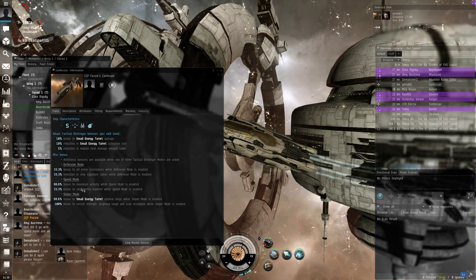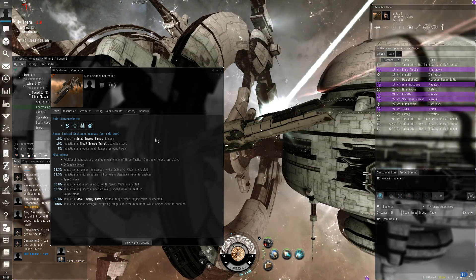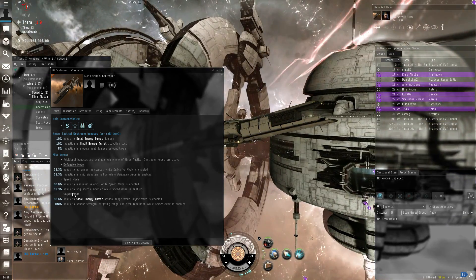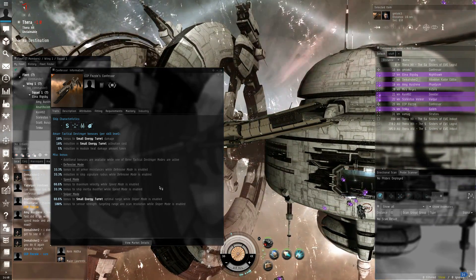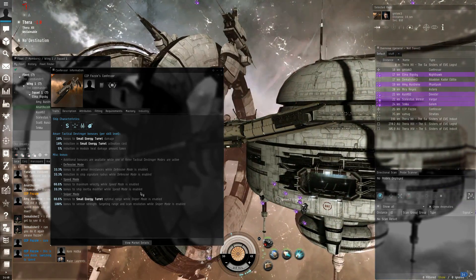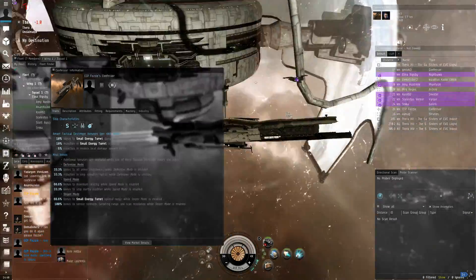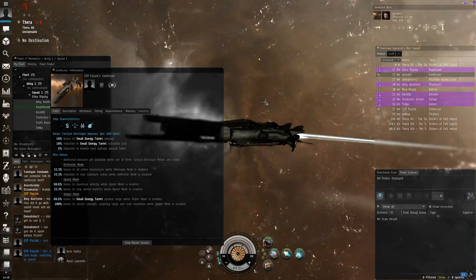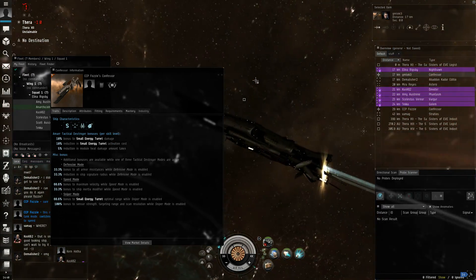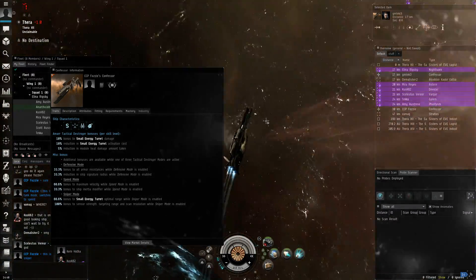Which is good, that's very cool. Speed mode: you're looking at 66.6% bonus to overall speed, maximum velocity, and 33% to ship inertia modifier. I'm assuming that means you warp slower when you transform. That's the speed mode with the little flaps sticking out — that's speed mode, apparently.